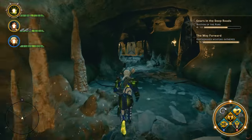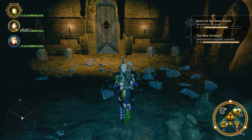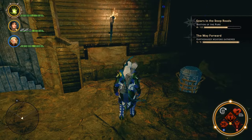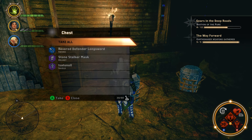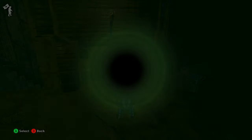Once the bridge has been rebuilt, head across it. On the other side you will fight off two boss-level earth shakers. Once they are dead, come over here to this chest, loot it, and inside you will find your Stone Stalker mask. Go ahead and grab that.